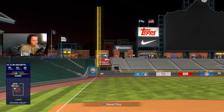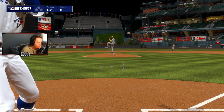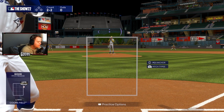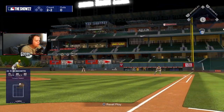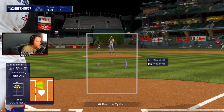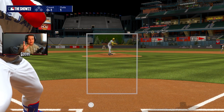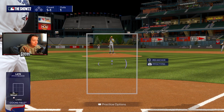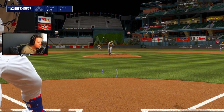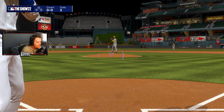Righty-righty, I like to start my PCI a little bit middle-in. I don't want to keep it completely still, but I also don't want it completely outside. Keep it middle-in, keep it fluid, make good swings to the ball. The biggest thing is being able to recognize which pitch is actually coming in. Recognizing sinkers and cutters especially is key — if you can recognize a sinker and a cutter, you're already halfway there.